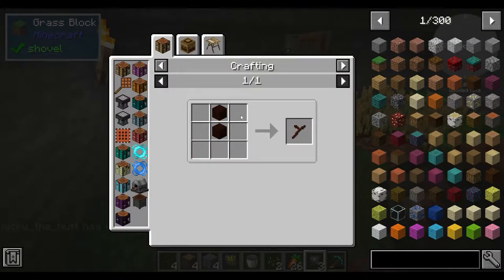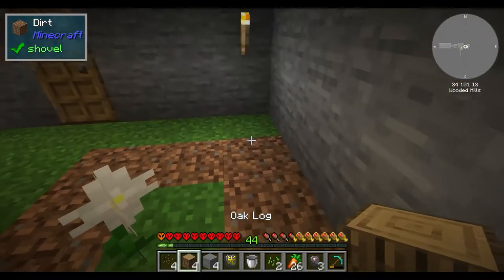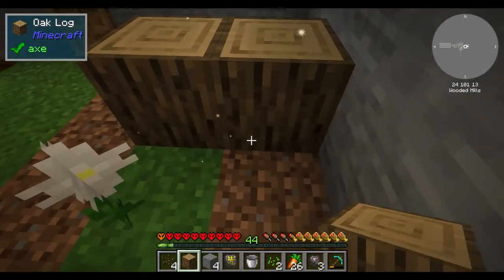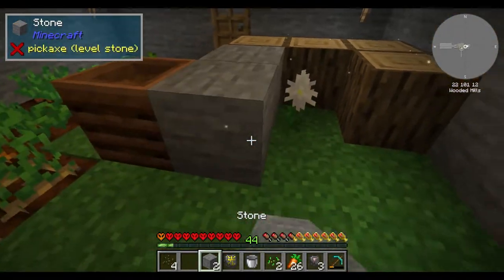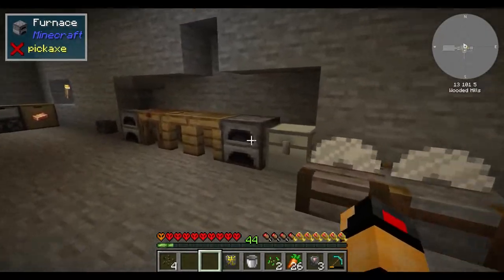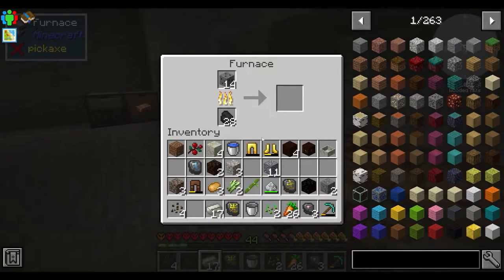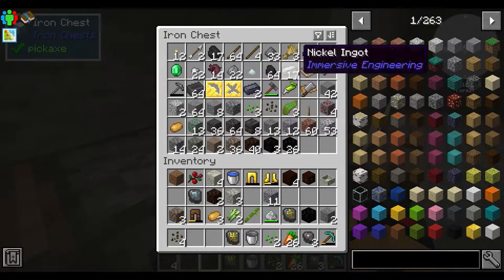For this quest we need living wood twigs — two pieces of living wood gives us a twig — so we'll need to make more living wood and start that straight away. We'll also get this stone converting into living stone because we're going to need more of it soon. We should probably also get an axe because this is going to run out of materials fairly quickly.